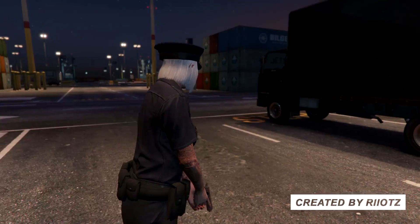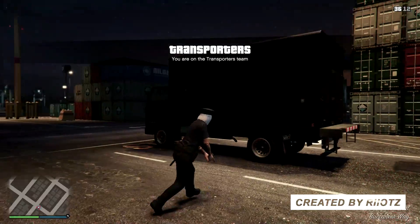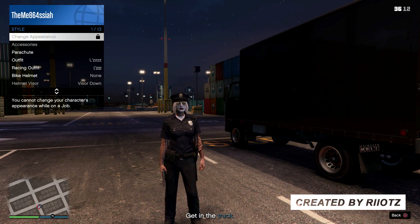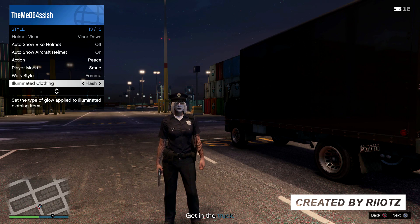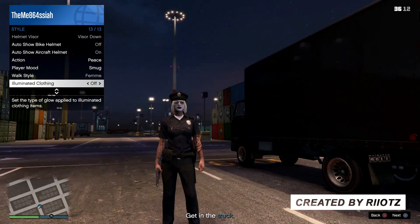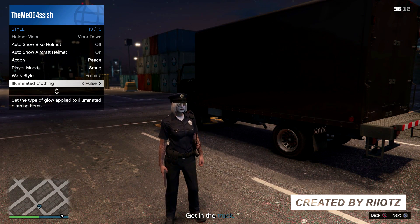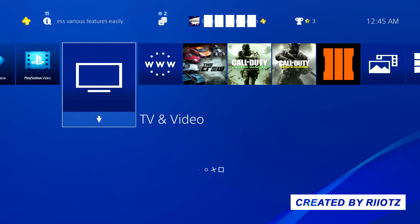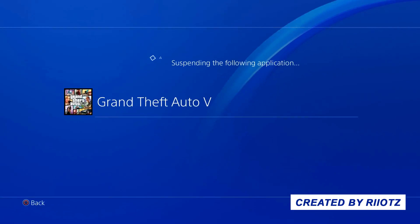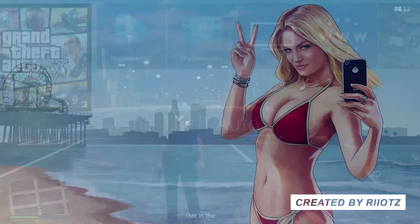Now once the mission starts guys, you want to just go into the interaction menu, go down to accessories, and basically go down to illuminated clothing. And you want to hold on right on the d-pad for around about 15 to 20 seconds. And basically, once you're done with that, you want to go on to the PS4 dashboard and go on to any application that will suspend GTA 5, such as YouTube as you can see. And basically, you want to go back into GTA 5.